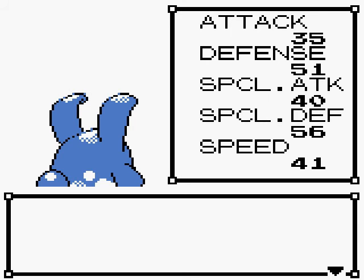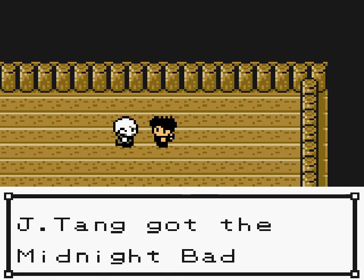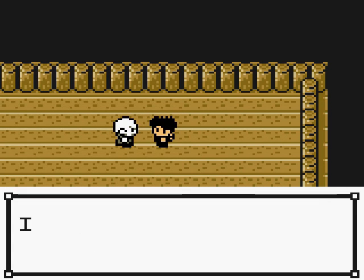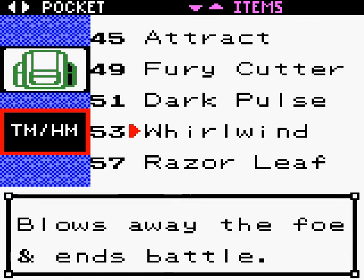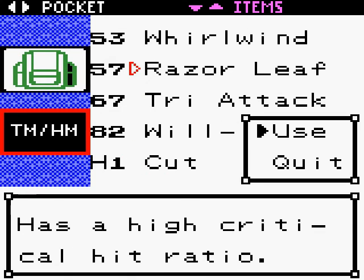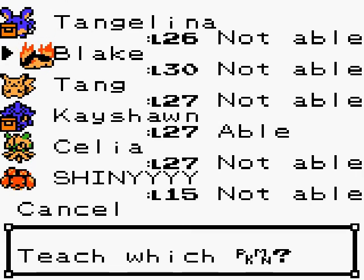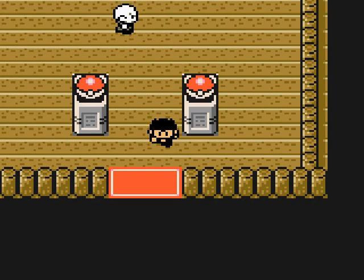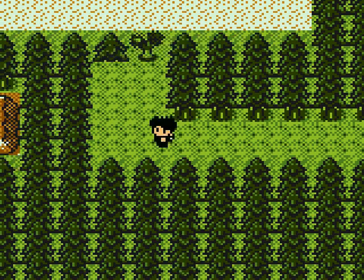We got $3,000 — I'll take that. We got the Midnight Badge. And TM51 — please be something really good. Dark Pulse! Okay. Who can learn Dark Pulse? Let's see... none of them can really learn Dark Pulse. Dark Pulse is special so I'm not going to teach it to K'Shawn. So there we go, we got the badge and we can move forward.